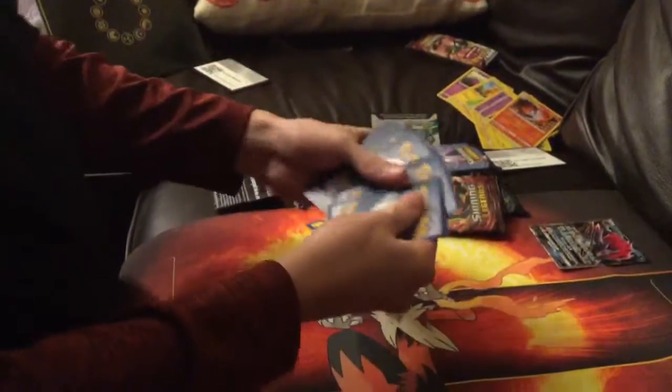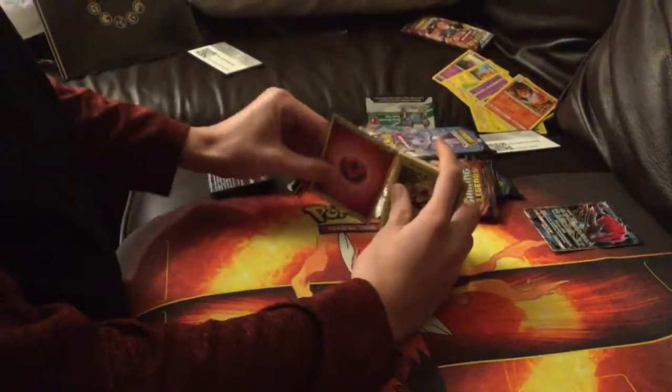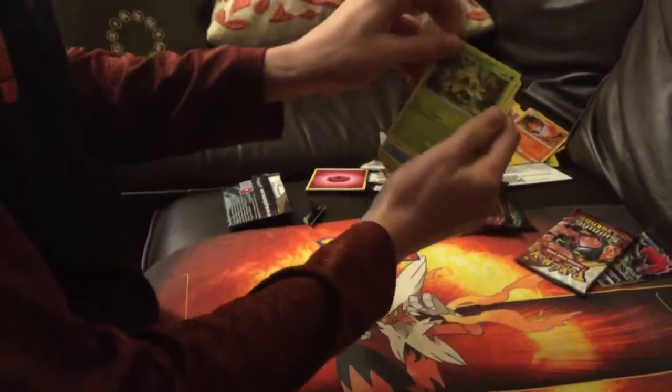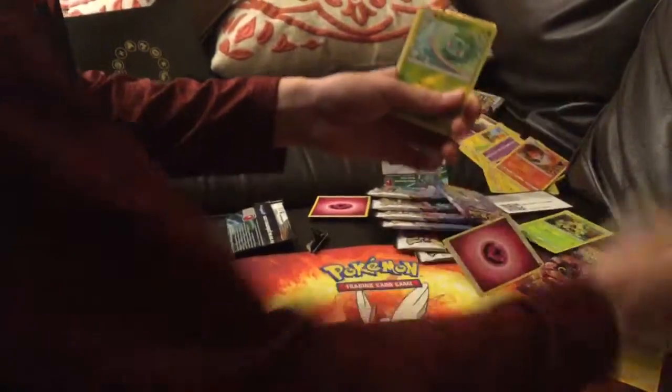Okay, next pack. Another code — there's a code for you. Shroomish, something Fairy Energy, Totodile, Bulbasaur, Pikachu, Sunfish, Bulbasaur, Carbink, Pokemon Breeder Lily, and ENT GX. Wow, two GX cards right in a row. Perfect. Sorry, let me just leave all this bulk for you.